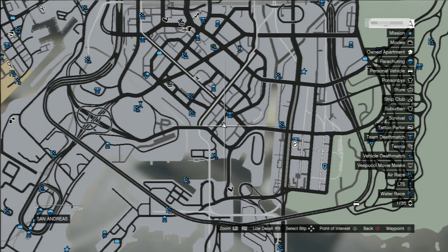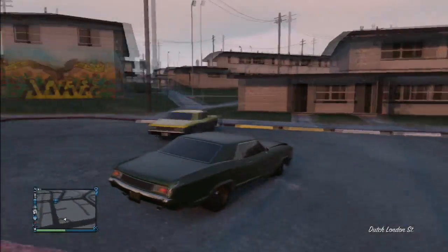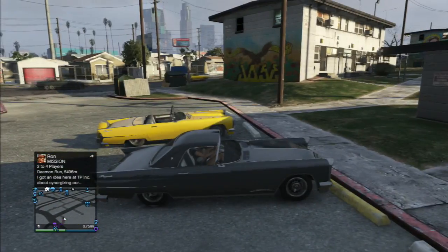If you drive up to our first location just off Carson Avenue, you'll find the yellow mañanas, tornadoes, buccaneers, and peyotes.